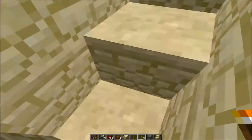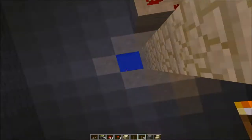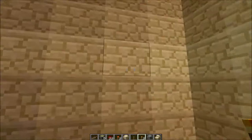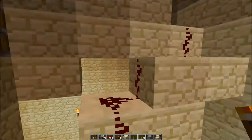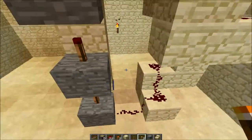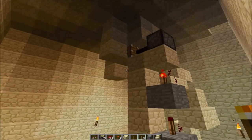So you jump in here, push the button, it opens and you fall in. Very simple redstone — Larenge could probably look at it and figure it out. Basically you push the button, it powers the redstone going down. I tried to make it as compact as possible.